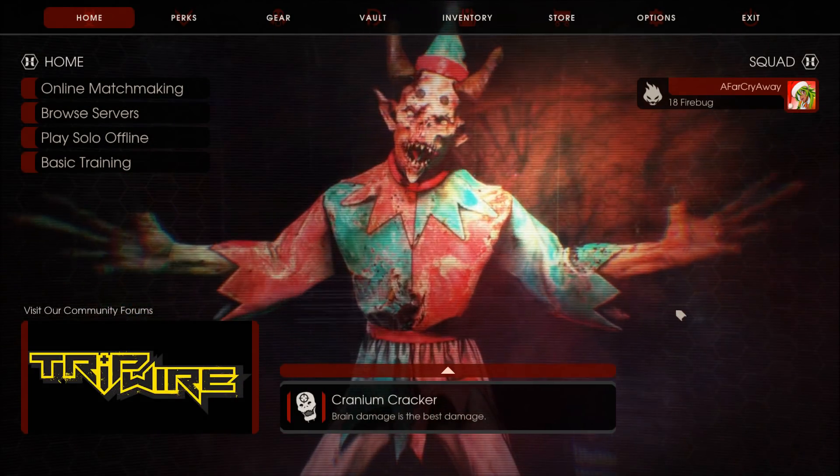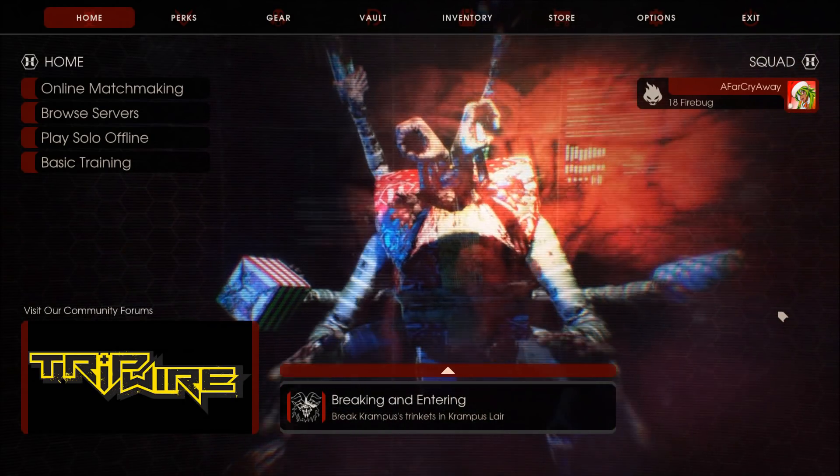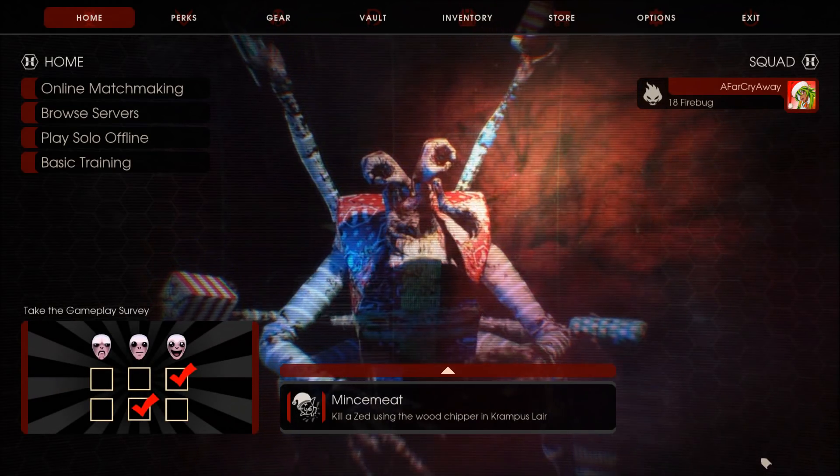This Christmas update to Killing Floor 2 is great fun, featuring a new map — Krampus' Lair — many new Christmas-themed Zed designs, the UMP-45, and much more.